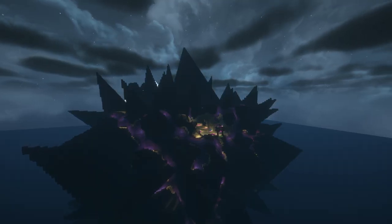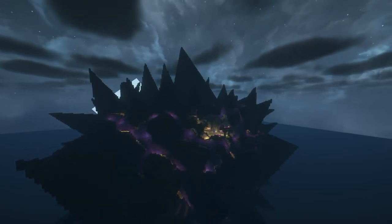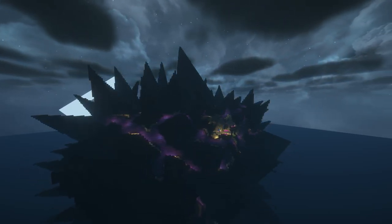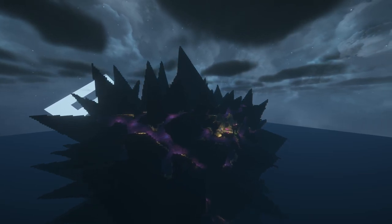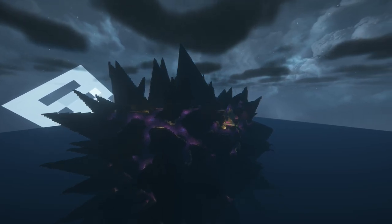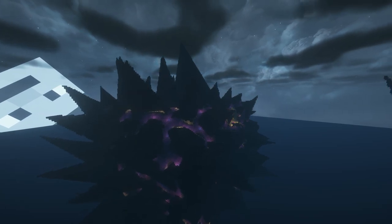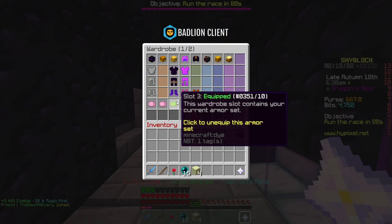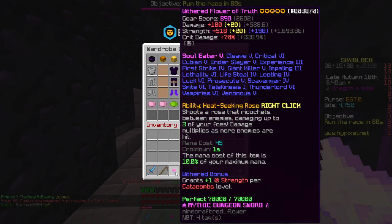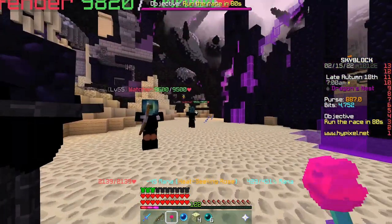Next up we have zealot grinding. Although this may seem like more effort than simply flipping or crafting things, it's very viable — summoning eyes are almost a million coins right now and you could probably quite comfortably get five or six per hour. You could quite easily get 100 million in two to three days just from grinding this method. If you're on a budget, the best way to grind zealots is to use ender armour and a regular flower of truth. A godpot also helps.